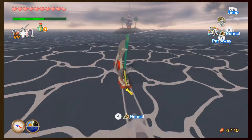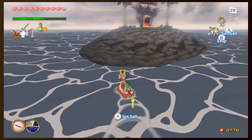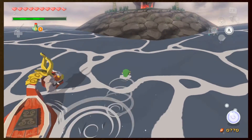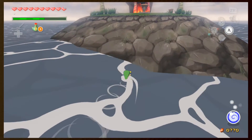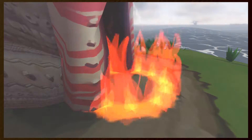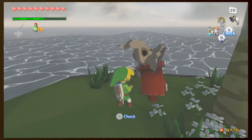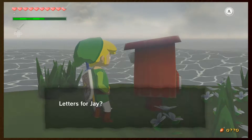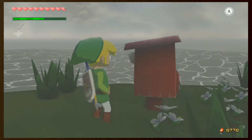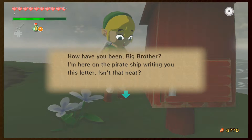This episode is going to be a bit of a random one - basically just getting random stuff, whatever comes to mind. Before we go in there, let's see what this letter is about. 'Good morning, one letter for Link.' I bet it's from Mako - yep, it's from Mako.